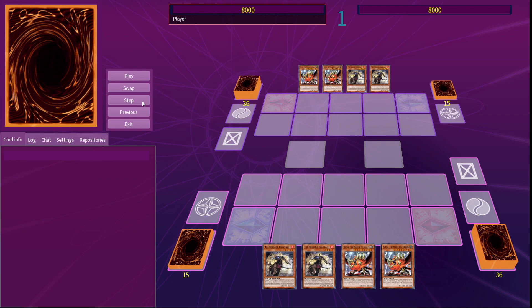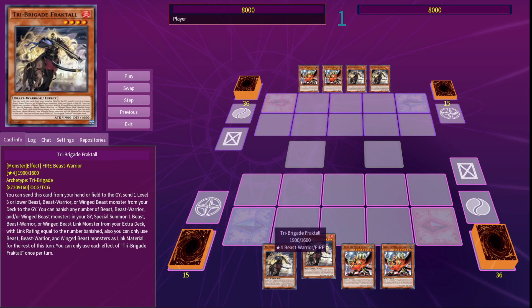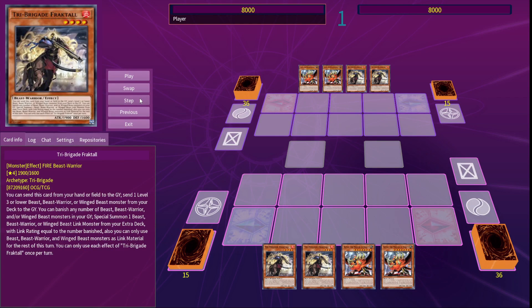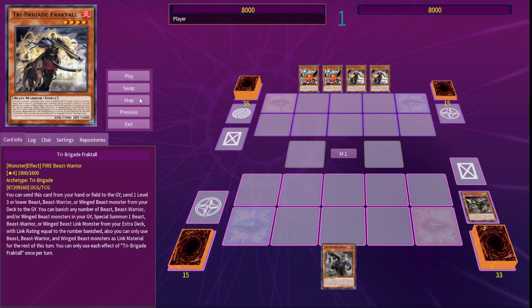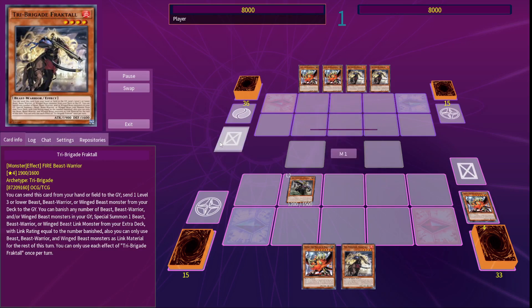Let's start with a combo that actually uses the Melfies as part of the end board. For this combo, all you need is Fractal or Tenki, any second Tri-Brigade monster, a Beast monster to discard, and then the fourth card can be literally anything at all. It sounds like a very specific combo, but it's basically any hand with access to Fractal. Start off with the usual Tri-Brigade line, sending Kit, then Nerval, then adding Keras.